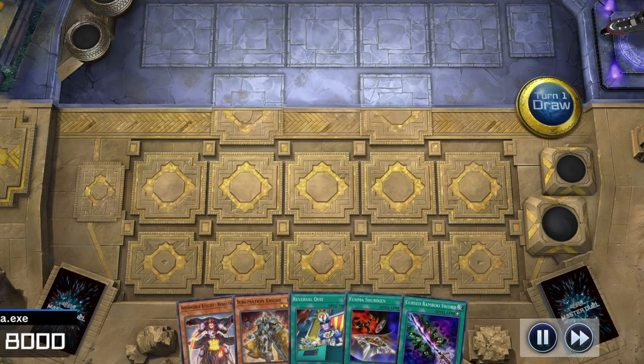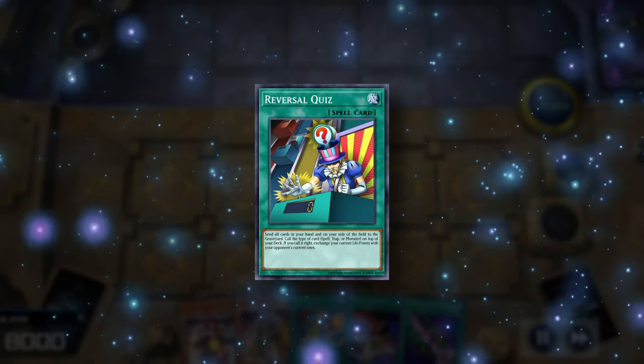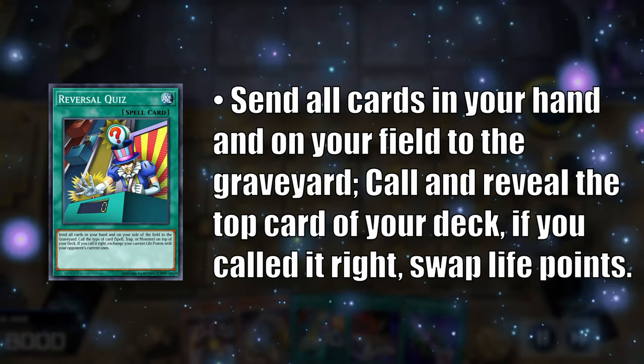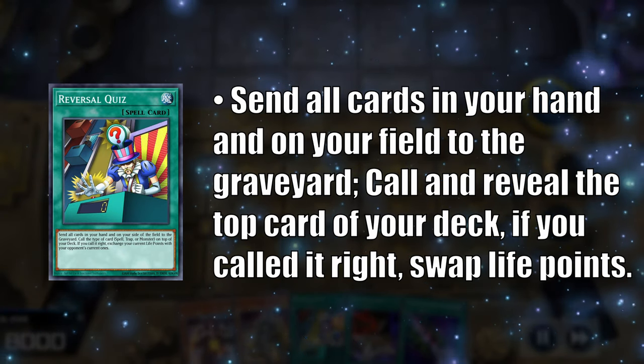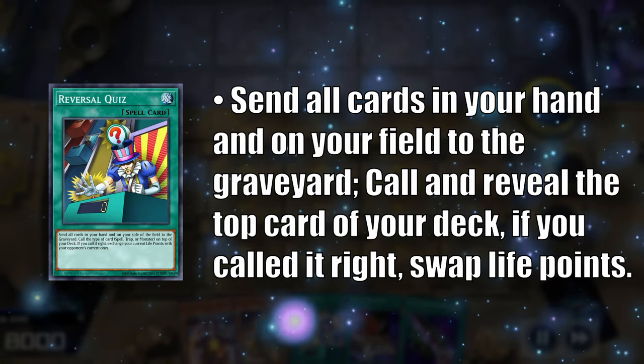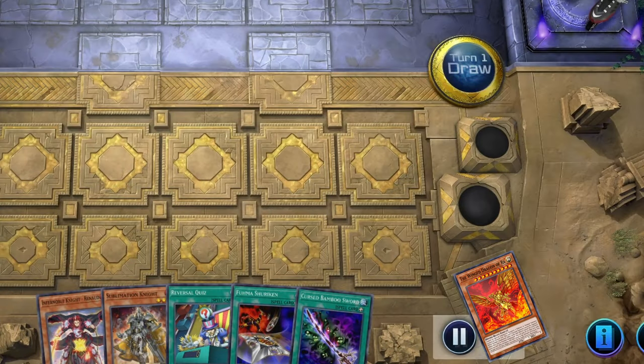We're starting off with one of the namesake cards of the deck in our opening hand: Reversal Quiz. By sending all cards in our hand and on our field to the graveyard, we can guess if the top card of our deck is a monster, spell, or trap, and if we guess it right, we swap life points with our opponent. We're still missing our Egyptian God card, but hopefully we can draw it later on.